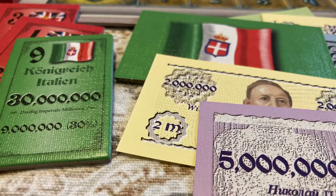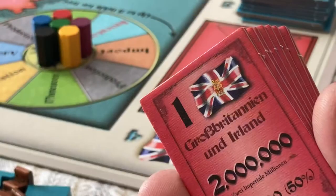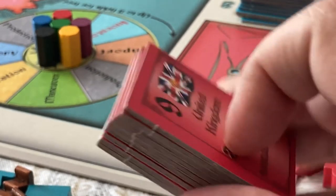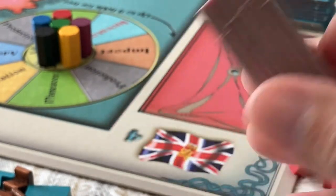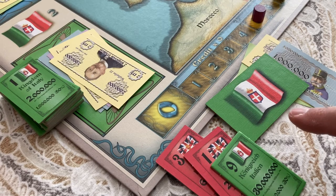Whoever has the most victory points at the end of the game wins. At the beginning of the game and throughout the course of the game, players will be owning bonds and improving their position in ownership of the different nations. Only the player who has the majority of ownership in any nation will actually make the moves for that nation on each turn.